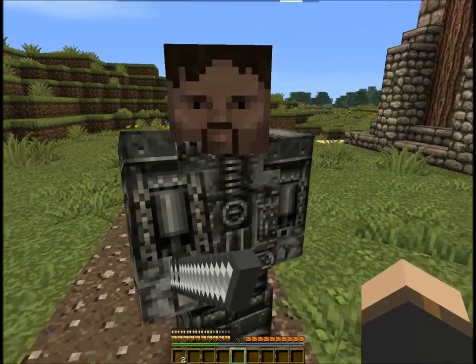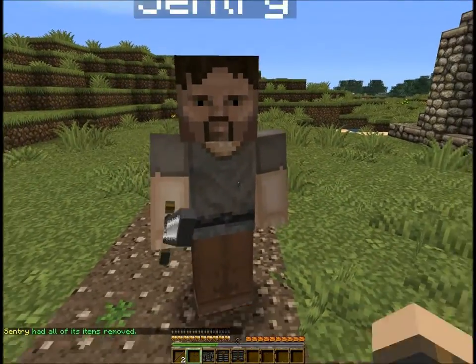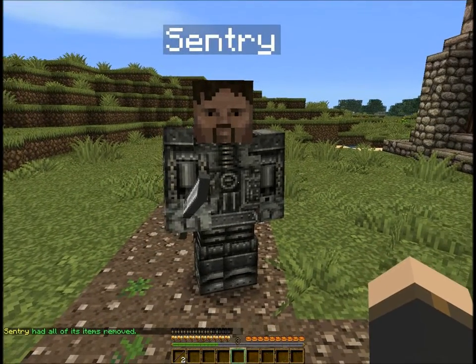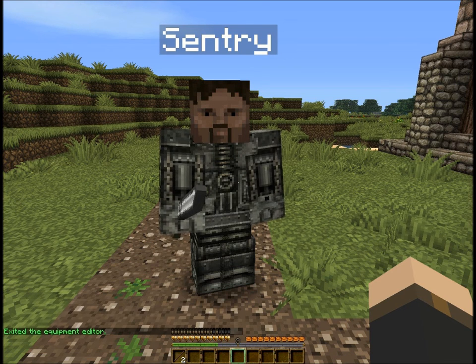You can also right click with nothing else in your hand and that will pull all the equipment off if you make a mistake or want to get something back. When you're done equipping your NPC, just type npc equip again and that exits the equipment editor.